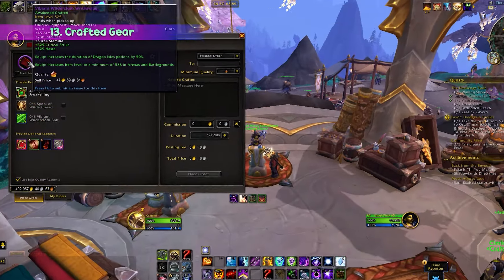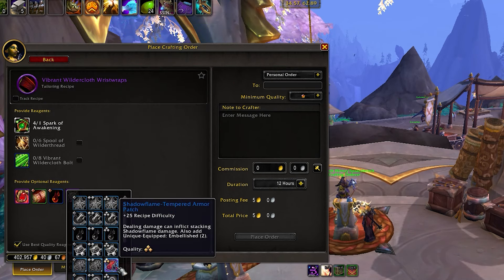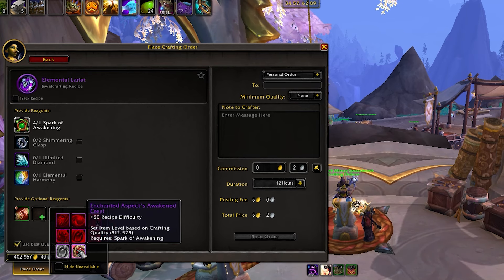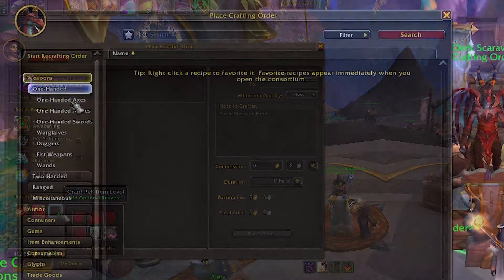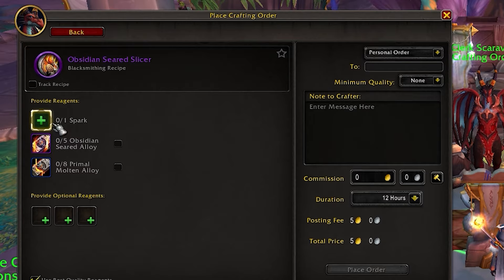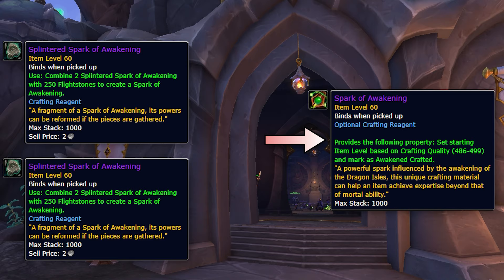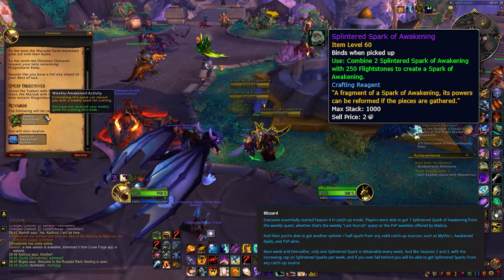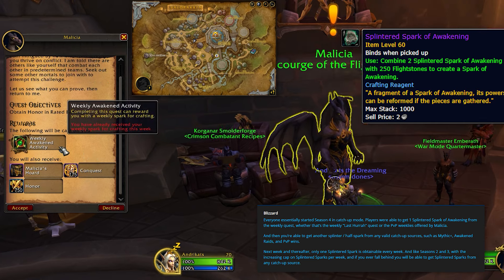Last but not least, the final method to acquire top-tier gear is through the crafting system, which remains highly relevant. Professions offer an excellent opportunity to close up any gear gaps by exhausting all previous avenues. In Season 4, we'll see the introduction of a new crafting material called the Spark of Awakening. To create it, you'll need to combine two Splinter Sparks with 250 Flystones. The Half Spark can be earned from completing the Valdrakken weekly quest, or for PvP players, from the Malicious weekly in the PvP hub.